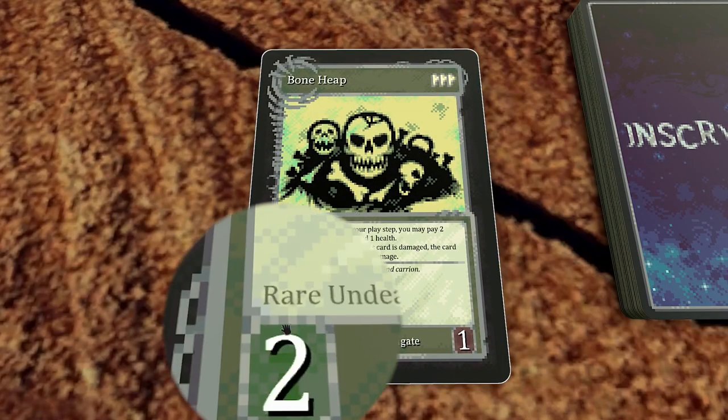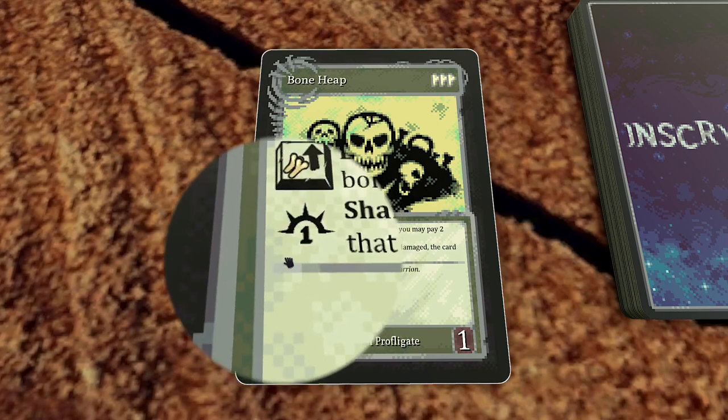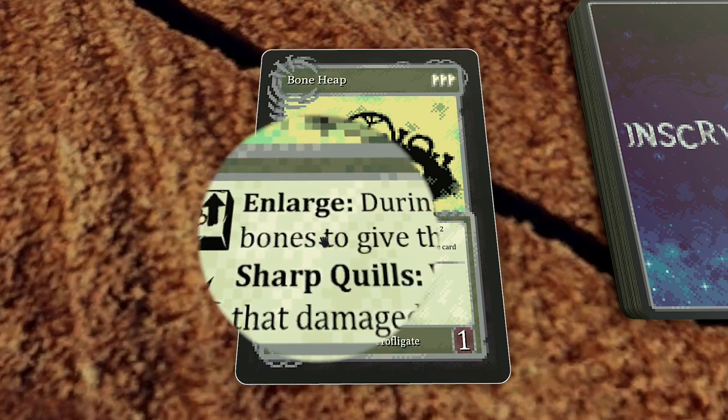Boneheap! This one's a fancy rare card. It's got two sigils here: sharp quills and an activated ability. Those are neat, we'll talk about that later.